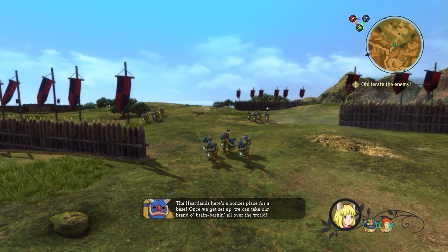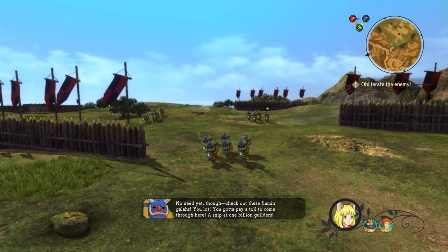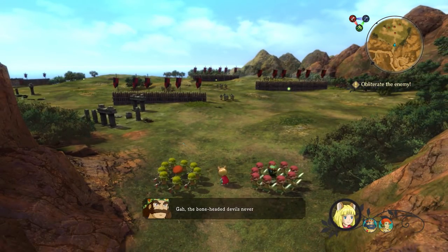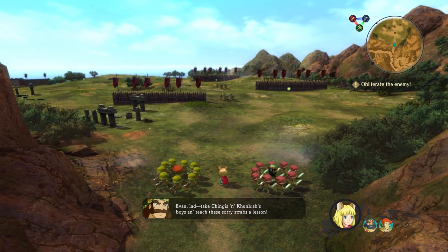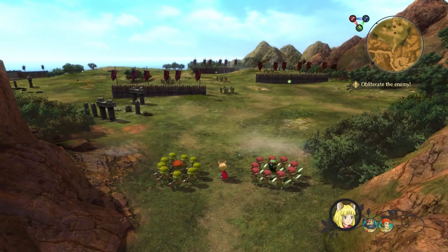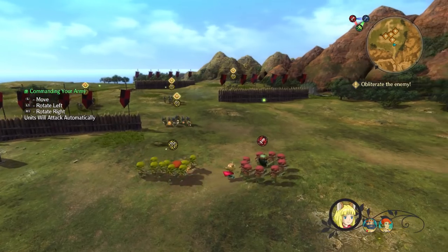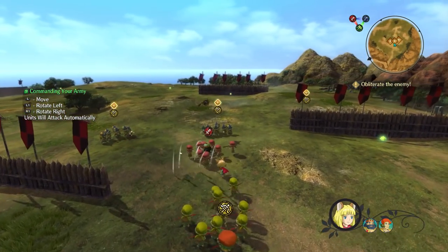The other thing I noticed is it's not your traditional third-person walking around — this is a strategy element to the game. Yeah, it has some elements of real-time strategy. You're able to dispatch your infantry and go into little overworld battles where, depending on which type of characters you dispatch and which leaders you have for different groups, it can change the course of how your battle functions.